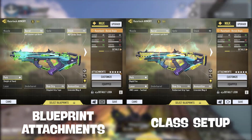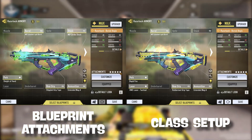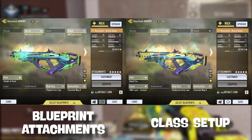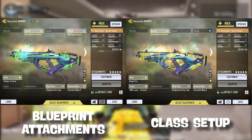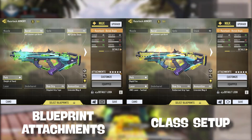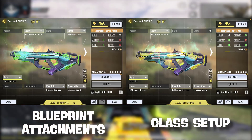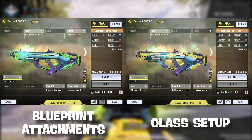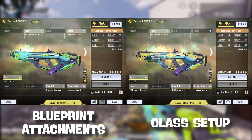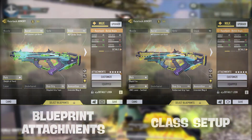Now let's get down to the attachment section of this video. On one side we have the attachments that this blueprint came with, and on the right side we have the class setup. For the attachments it comes with, we have the extended light barrel, the strike stock, sleight of hand, stippled grip tape, and extended mag A. For my class setup, I have the MIP extended light barrel, the rapid fire OWC laser tactical, rubberized grip tape, and extended mag A.